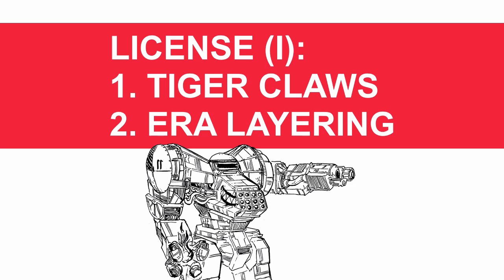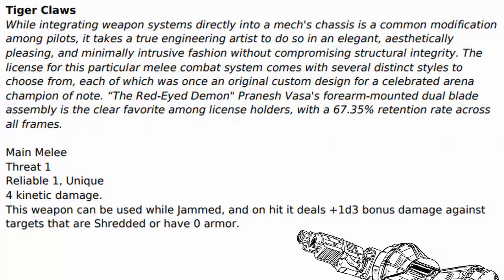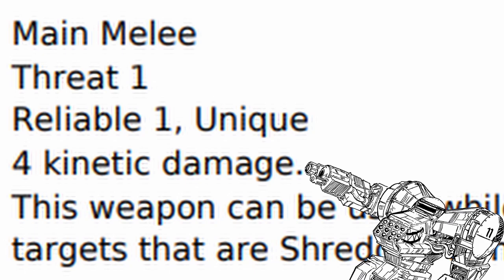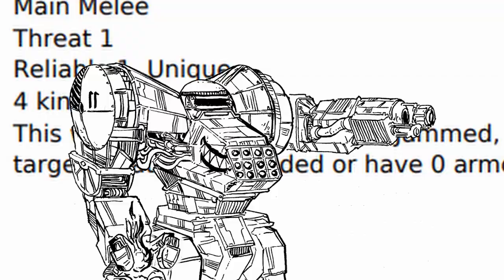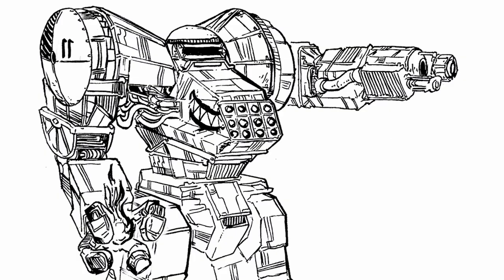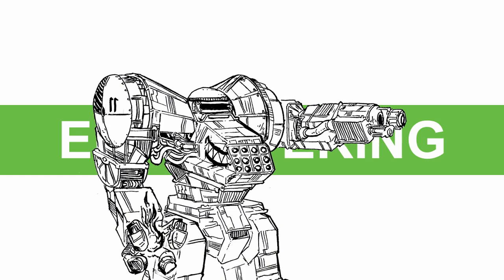For the rest of the license, you get Tiger Claws and ERA Layering in the first section. Tiger Claws — just a pair of bladed gauntlets, short threat, decent consistent damage, and reliable. You can use this even when jammed, because how else are you supposed to lose reception with your fists, and it deals plus 1d3 bonus damage against shredded or unarmored targets. Either way, you will do some serious damage with this thing, albeit closer than comfortable.